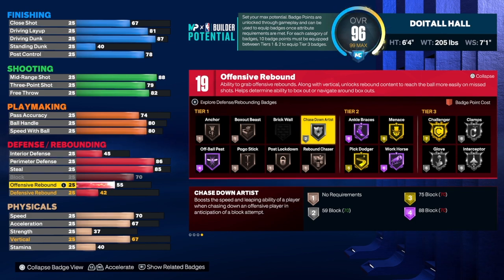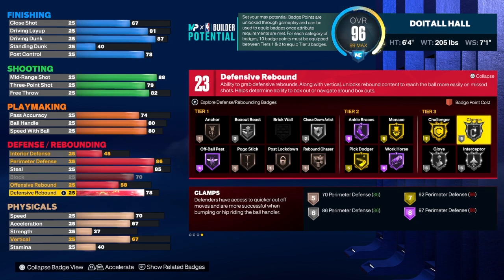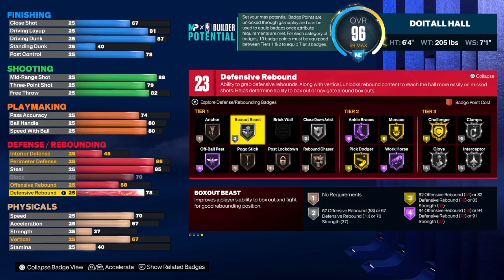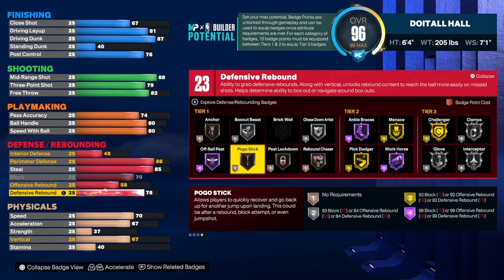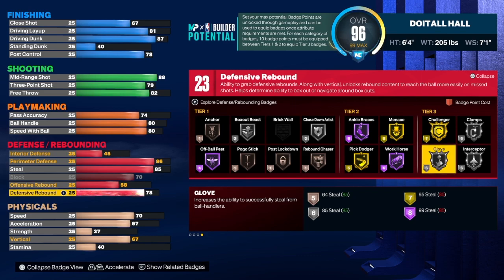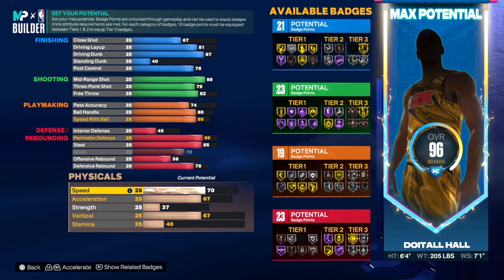For rebounding, offensive rebound goes to 58 and defensive rebounding to 78. We get 23 total defense and rebounding badges. I would go with Clamps, Intercept, Glove, Chasedown Artist, Pogo Stick, Box Out, and Rebound Chaser. Once we can call a tier-three badge we'll have around 29 badges total. The full badge combination is 21 finishing, 23 shooting, 19 playmaking, and 23 defense — not bad at all.